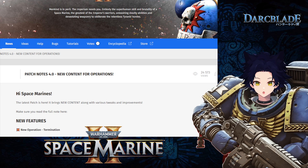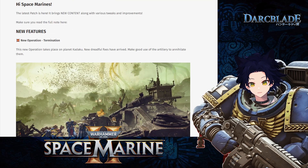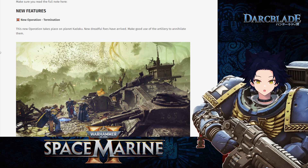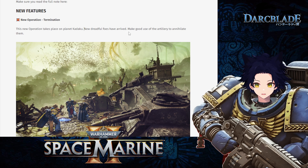First of all, the latest patch brings new content along with various tweaks and improvements. For new features, a new operation has been added: Operation Termination. This new operation takes place on the planet Kadaku, which is the first jungle planet. A new dreadful foe has arrived — the Hierophant Bio-Titans. The patch notes say to make good use of the artillery in the area to annihilate them, so it looks like we're not going to be fighting them one-on-one, but operating big guns to bring them down.